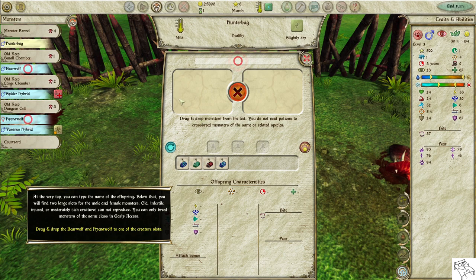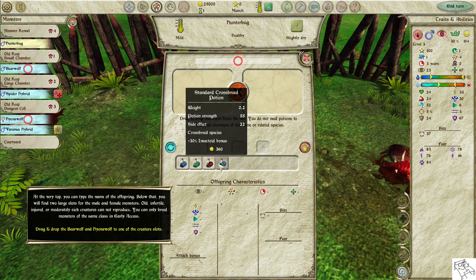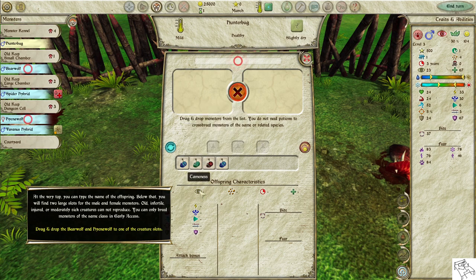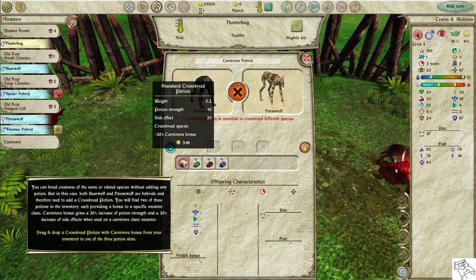Old, infertile, injured, or moderately sick creatures cannot reproduce. You can only breed monsters of the same class in Early Access. Drag and drop the Bear Wolf and Hyena Wolf into one of the creature slots. You can breed creatures of the same or related species without adding any potion, but since both Bear Wolf and Hyena Wolf are hybrids, you need to add a crossbreed potion.